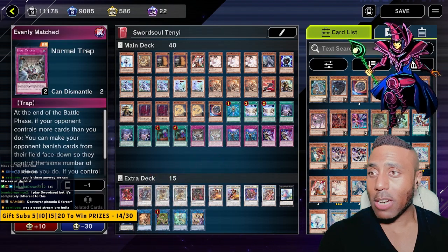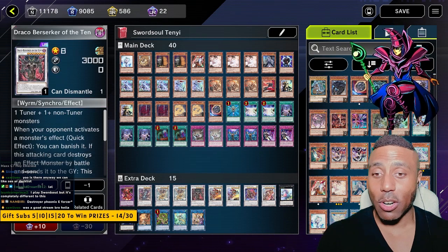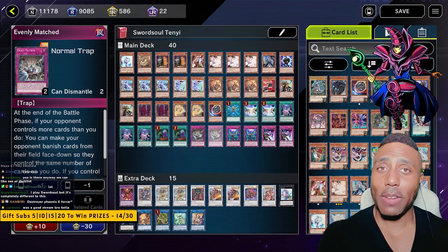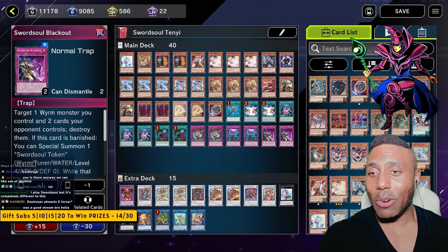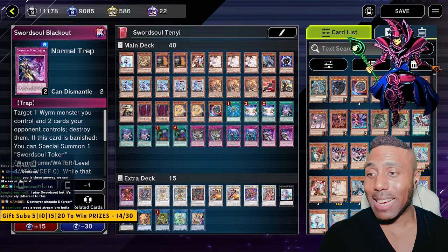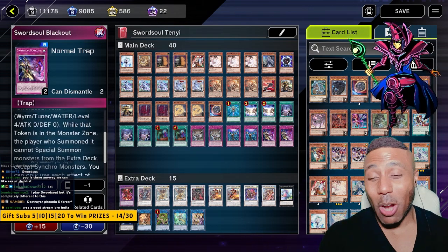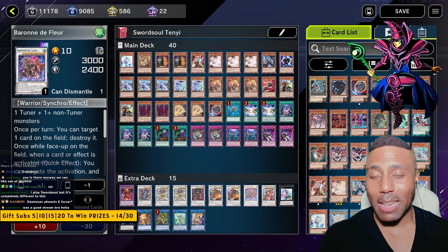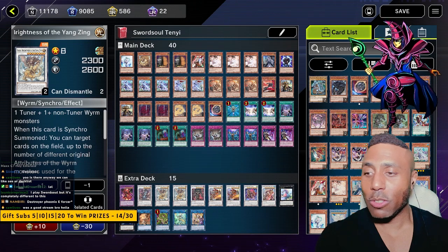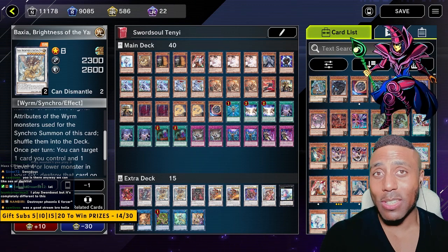All the other cards here are just good support cards. We're playing Evenly Matched — so if we set up just one big monster like a Draco Berserker, drop Evenly Matched, let your opponent do all their moves, flip it in the battle phase at the end, and pretty much clear the field. Sword Soul Blackout — if you've got a Vishuddha or Ashuna on the field, use Blackout, target a Wyrm, then target two cards your opponent controls and destroy them. If this card is banished, you can special summon a Sword Soul token — another level 4 tuner — great way to go into Chi Shao, Boxia, or Baron de Fleur. Boxia is great too because when Synchro Summoned, you can target cards up to the number of different original attributes and return them to the deck.